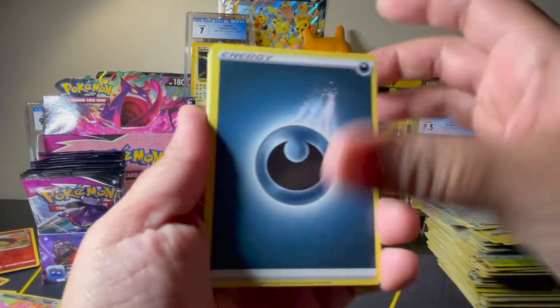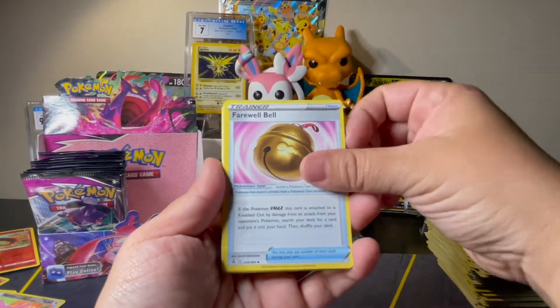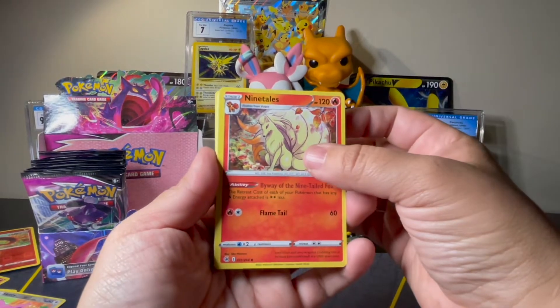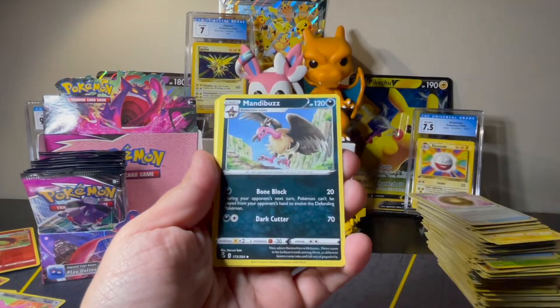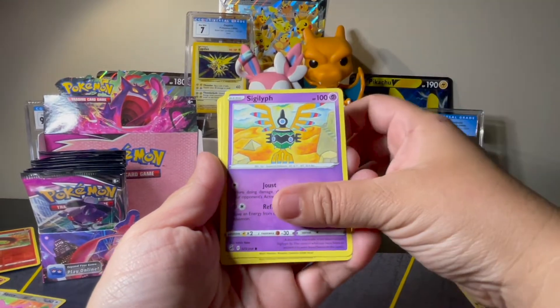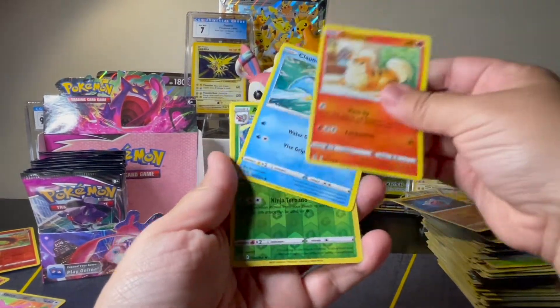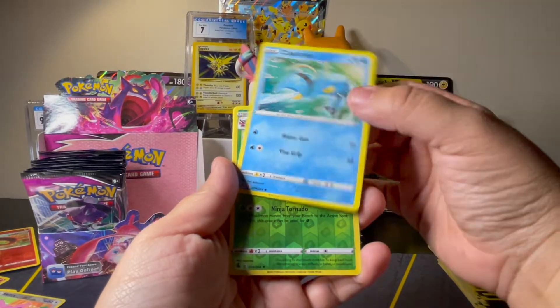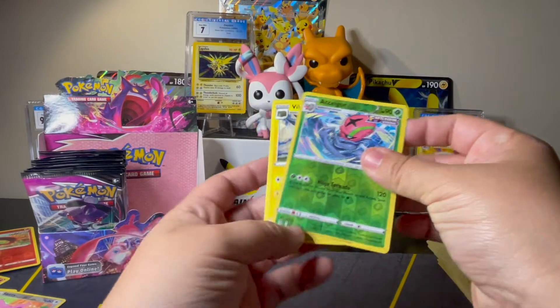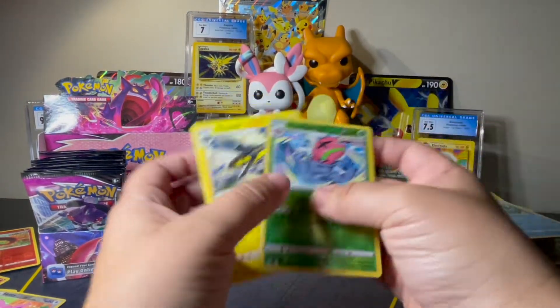We've got Darkness, Farewell Bell, Ninetales — well, that's a pretty Ninetales, let's set that aside — Mandibuzz, Toxel, Sigilyph, Stufful, Growlithe — I'm going to set that aside too — Clauncher, Axew Reverse, and a Non-Holo Rare Vikavolt.